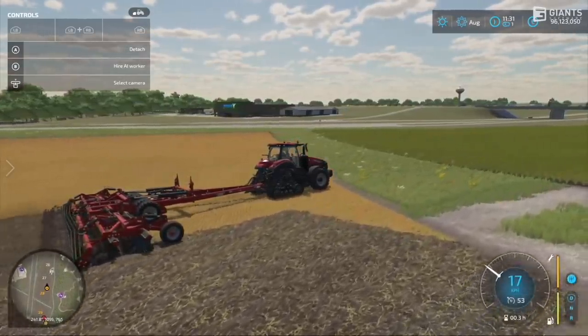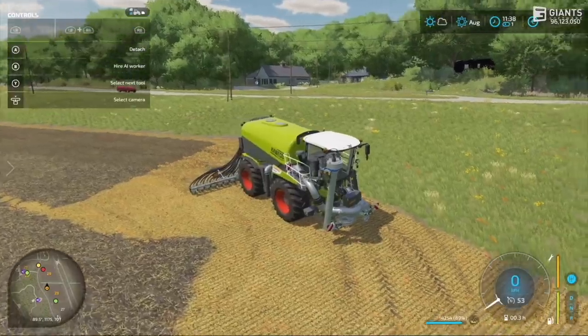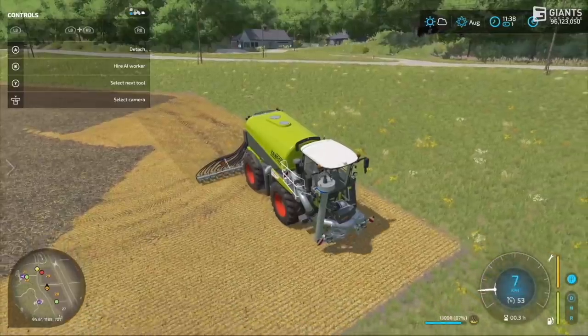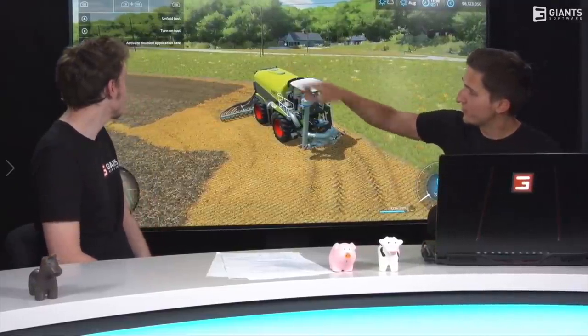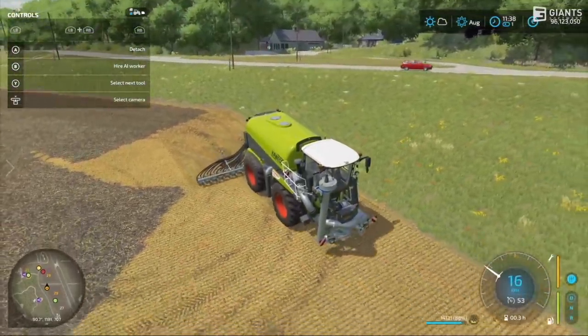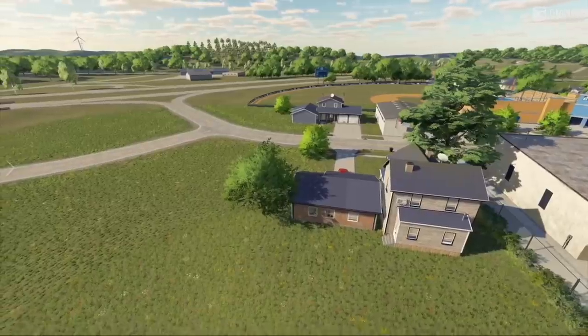One really neat addition is double slurry — if you have extra slurry when working a field, enable double slurry and you can apply two applications of fertilizer at once while going along. You'll have to go at half speed, but that's the trade-off. Giants did not announce whether this feature will be available with other fertilizers like solid fertilizer, liquid fertilizer, or manure — we'll have to wait and see.